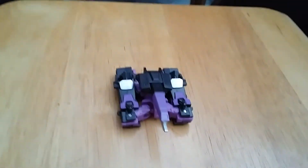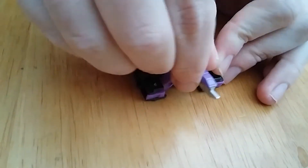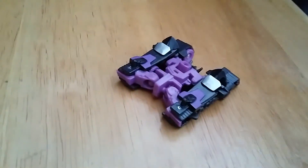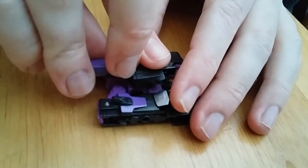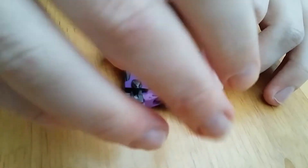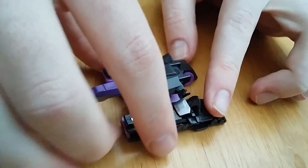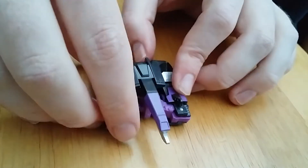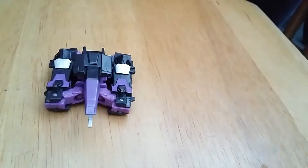Now for the piece de resistance — Megatronus, or however they pronounce him. He's a tank. The thing about this tank is some people aren't sure which way it transforms. There's actually a hinge on his back so you know which way this goes, and the turret can move up — which is good, because Legends class figures don't normally have moving turrets. The turret can rotate, and he rolls nicely. He's got nice rough treads and bits of purple. For comparison, here he is with Rodimus — Rodimus is almost twice the length of him, though Megatronus is wider.